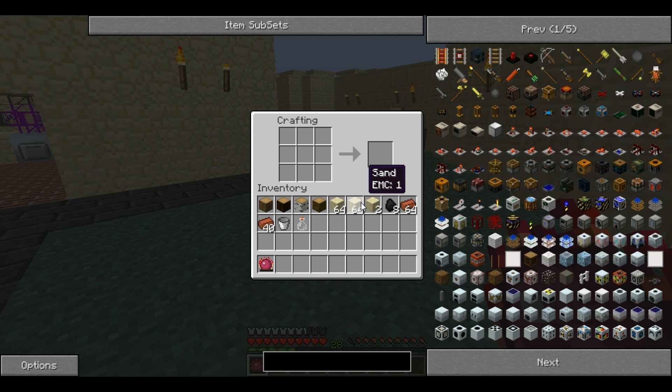For this you will need sand and bricks. You need to place them like this, with the sand in a cross shape and the bricks in a diamond shape. To create a Coke Oven you need 26 Coke Oven bricks, which totals 104 bricks and 130 sand.